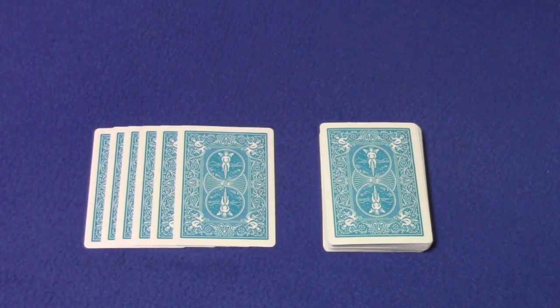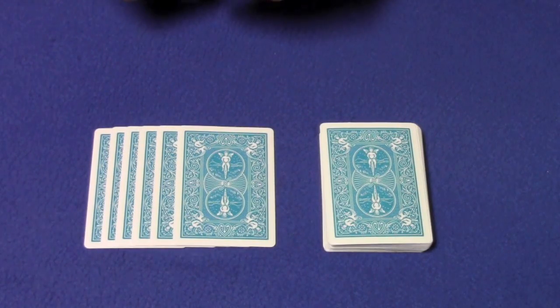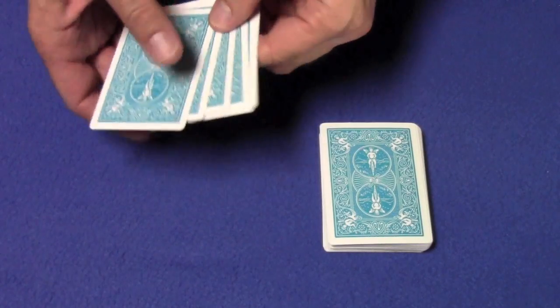Hello again everybody. Today I'm going to show you a really cool mathematical card trick. Over here I've already pre-selected six spot cards that are black — actually they're clubs. We'll get to these in a moment.